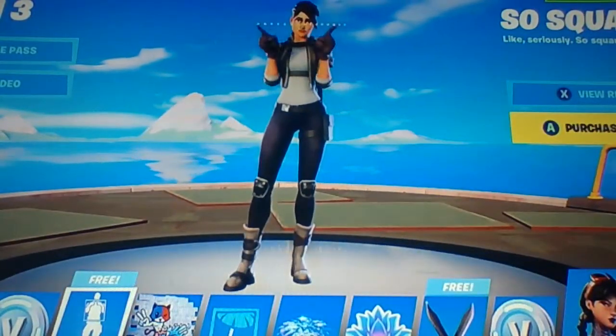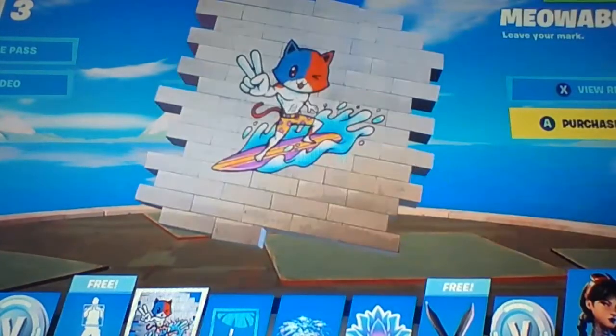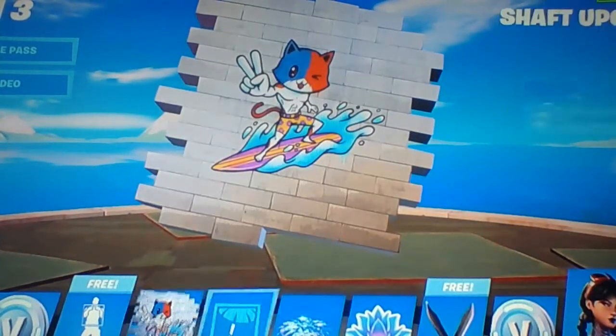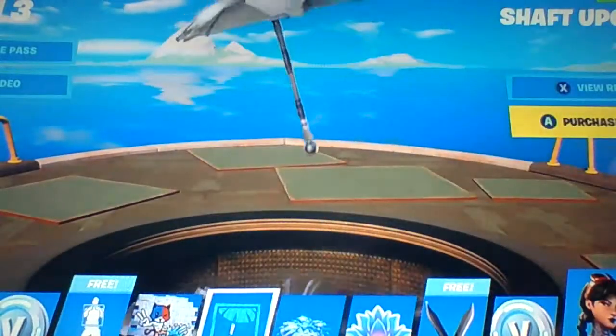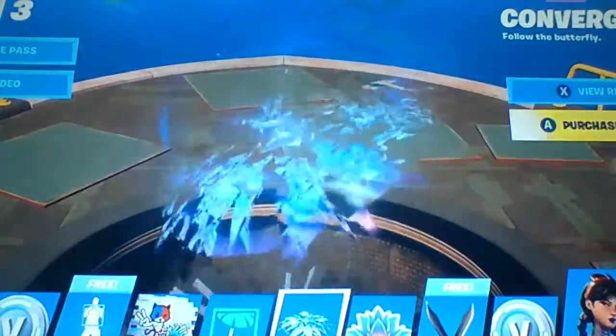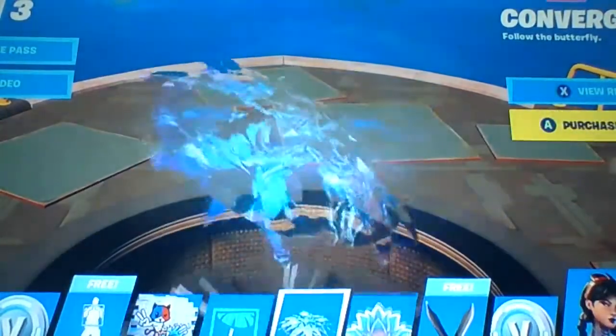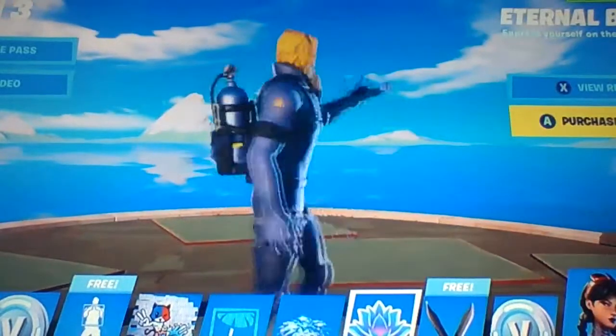So Square - it's pretty funny. Then Meow Boonga - another spray. Then we have the Shaft Upgrade. And this is such a nice one - the Convenger. I don't know how to say that, comment down below if you know. Then we got this Eternal Bloom.